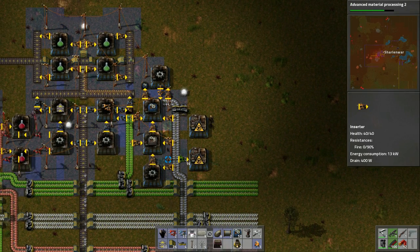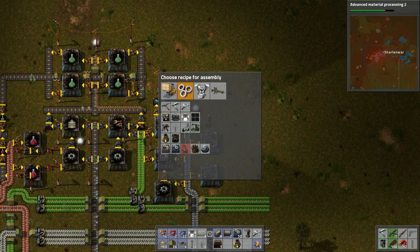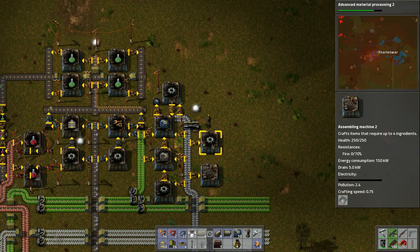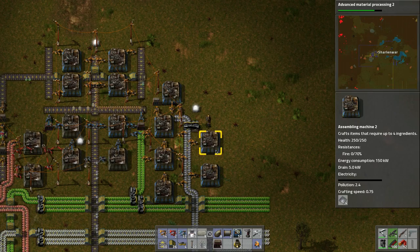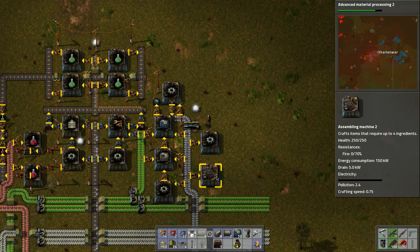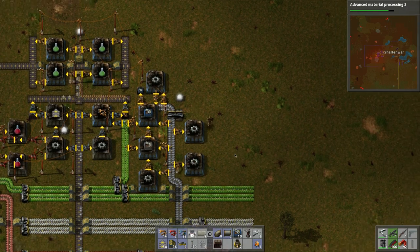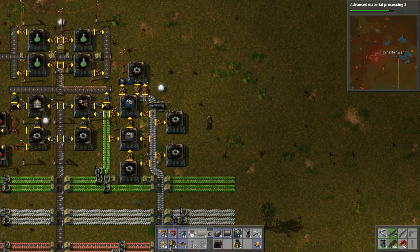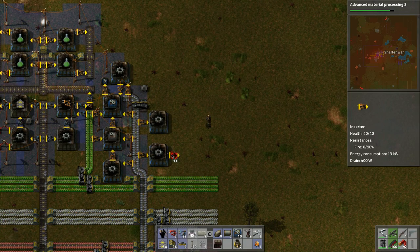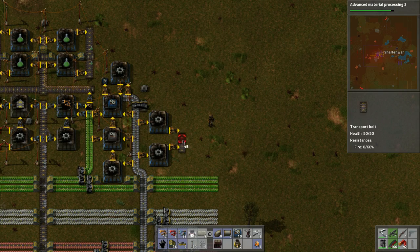For example this assembler making gears — shift right-click, left-click — there we go. We want to put them on a belt, maybe like this and like this.